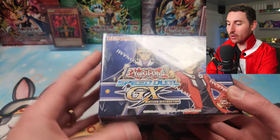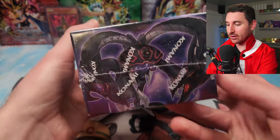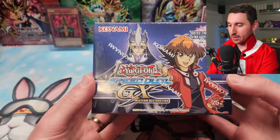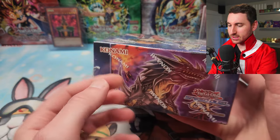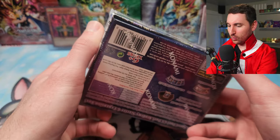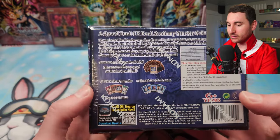I am so excited to go through this because Yu-Gi-Oh! GX is my favorite generation of all time. It looks like we've got some Sartorius action with the beautiful Arcana Force cards, and it looks like we got some Hassleberry, some Jim — cool! So there's four mini decks that come in here, plus a bunch of skill cards, and then there's what we really want to see: our Secret Rare packs.